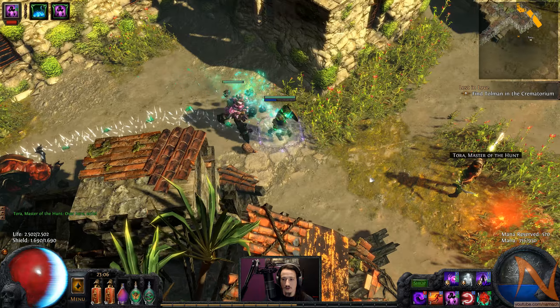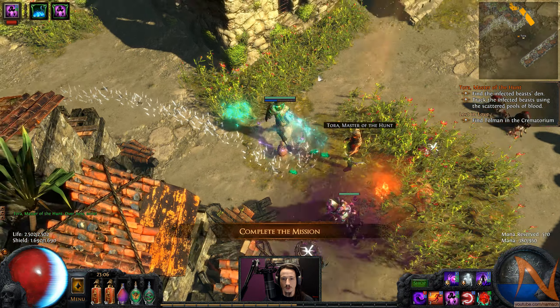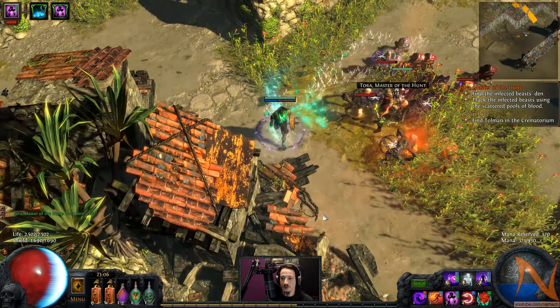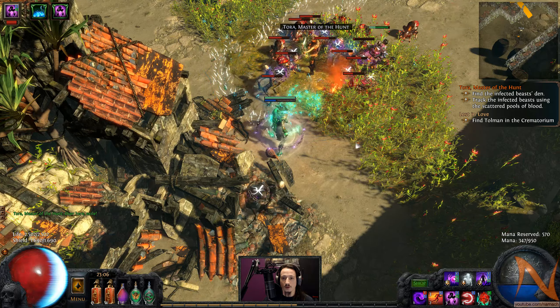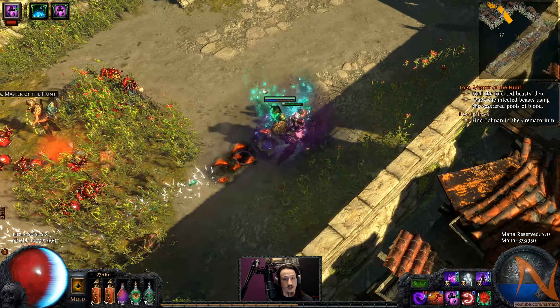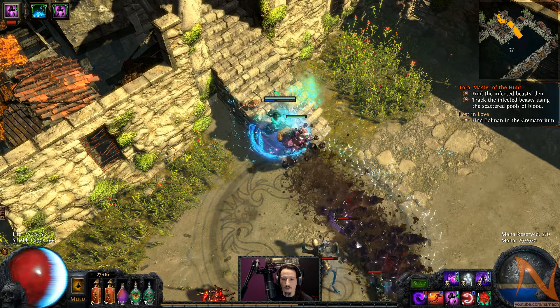We are on our way to Tolman, and now Tora is here. She's only level four, so it might actually be useful to do a mission for her - find the den, track the den. If we encounter the den we will do it, otherwise it sucks to be Tora. Not really going out of my way to do it.